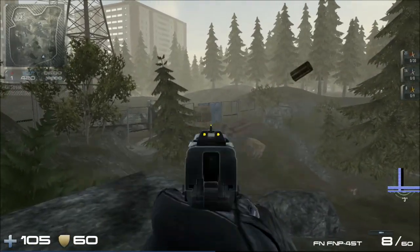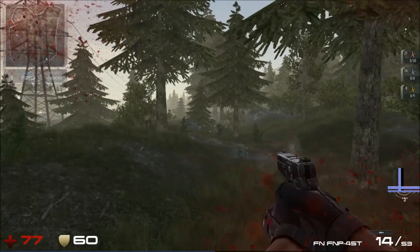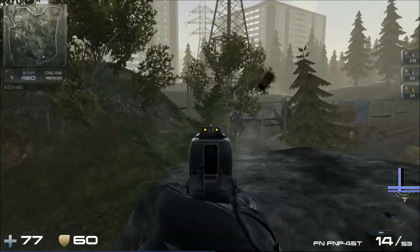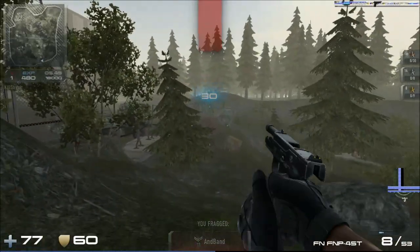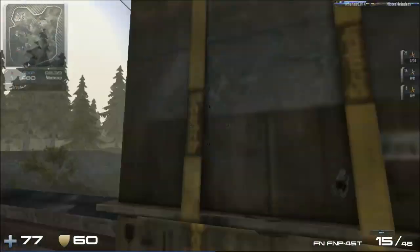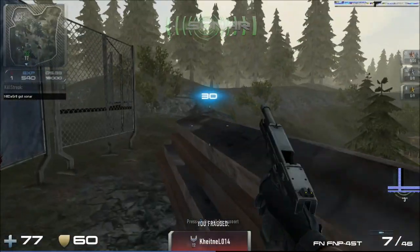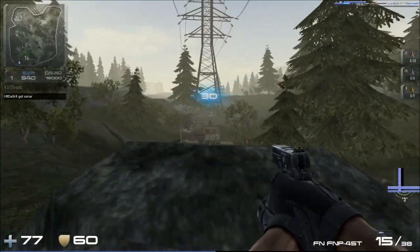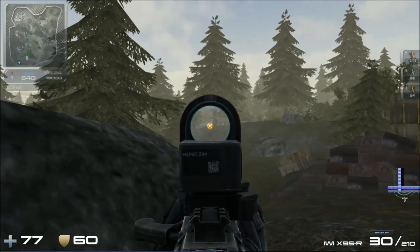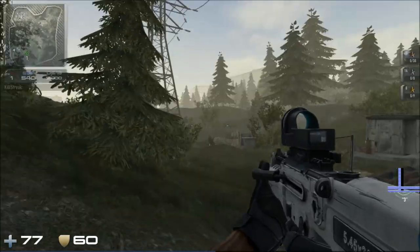Let's see. Hip fire works well. I do kind of like these iron sights. It's not bad at all. Let's get this sonar out before I get my next one. Alright, let's switch back to this assault rifle. I like the scope. It's kind of like the CAC PDW tier 5, almost. At least that's what it reminds me of initially.